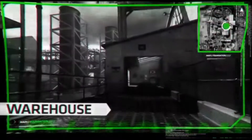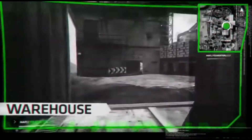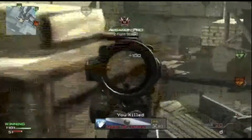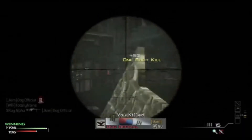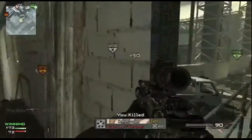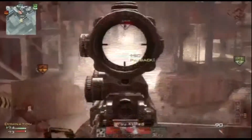To the east, the Warehouse overlooks the center of the map. Two buildings and a connecting walkway lend a commanding view of the surrounding area, particularly helpful for taking out enemies en route from one end of the map to the other. You're also given a clear view of Office and Mixer, opening up the possibility of counter-sniping. Just make sure you're not spotted first — if you are, pull back into one of the nearby buildings and then realign your attack.